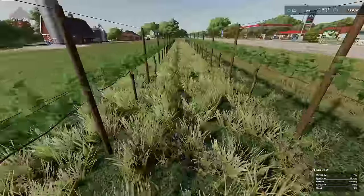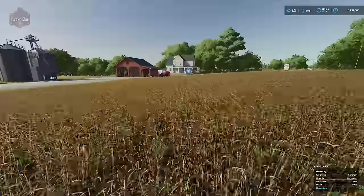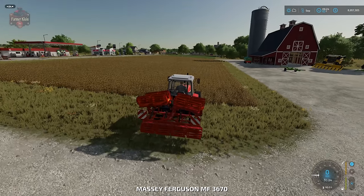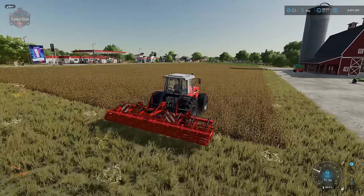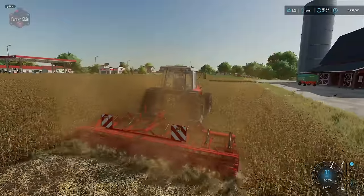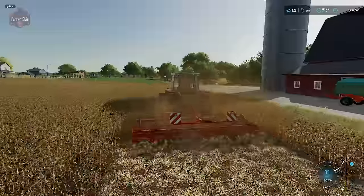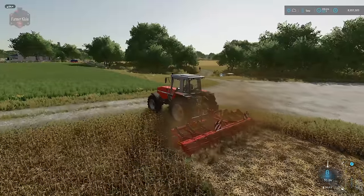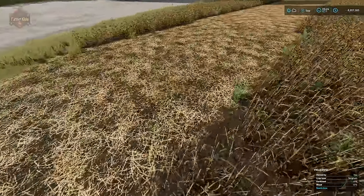Now let's look at another mulcher set up in this harvested sorghum field. This is one of the mulchers that looks like a roller but is not. We unfold it, lower it down, and off we go — it requires no PTO power, it just rolls on the ground. What it's basically doing is cutting and in theory incorporating the plant matter into the soil, or at least getting it on top of the soil for a later field work process to further work it in.